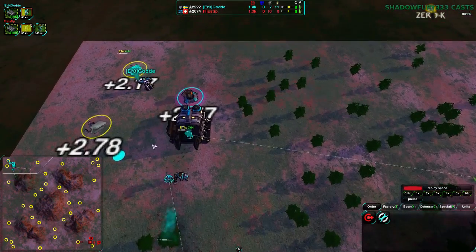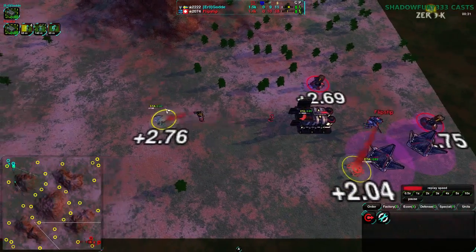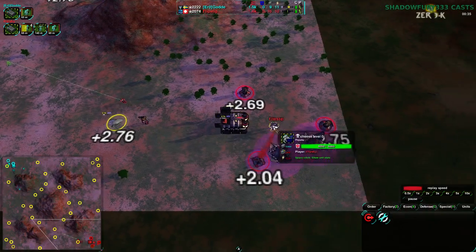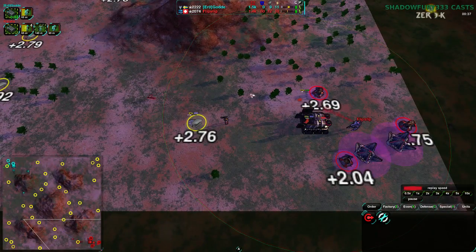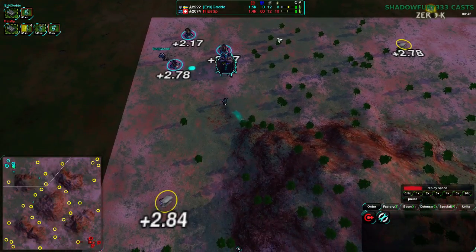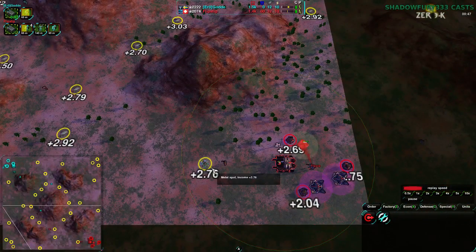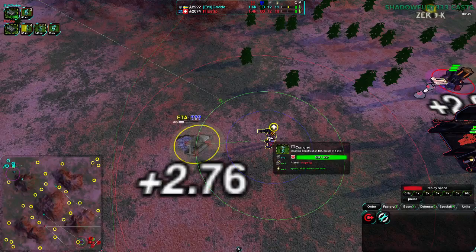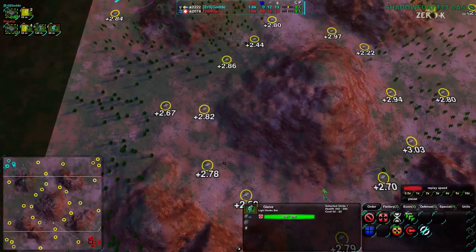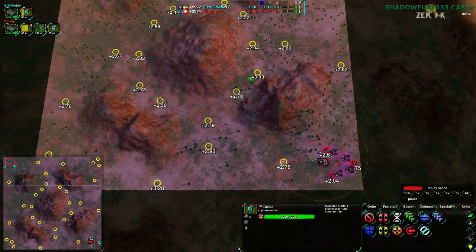That reclaim saves a lot of time for metal extractors. Flipstep, on the other hand, is not going for reclaim as much — instead going for very quick metal, using their early conjurer to take the metal spots as quickly as possible, which puts them slightly ahead. Golda's setup is probably a bit faster overall. Flipstep and Golda have their glaives meet up, and both know that the other is playing Clickybutt Factory.